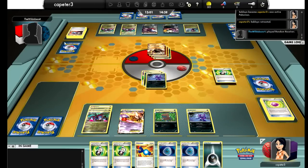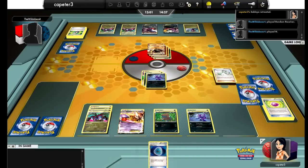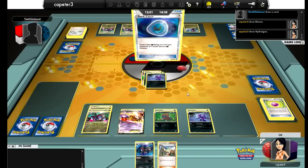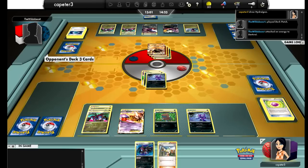He plays another Random Receiver to see the last two cards of his deck, which are no Supporters. I could try and stall him, but I don't think that would work out very well — his board is just set up too nicely. I'd pull a Bianca, but it's really just too late at this point. Leaving all that energy on Sableye was another big misplay — I needed to spread it out a little bit more.